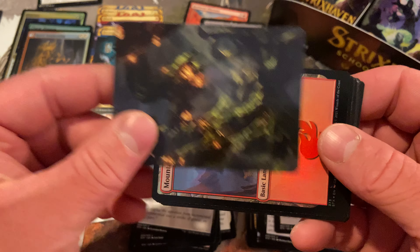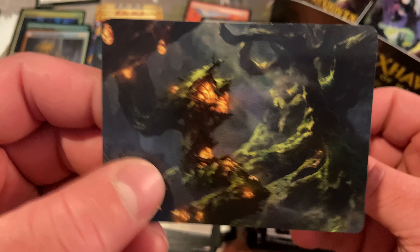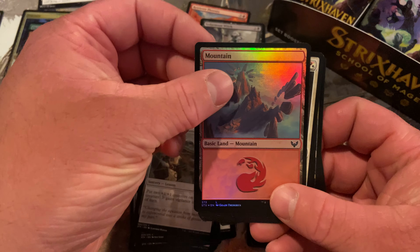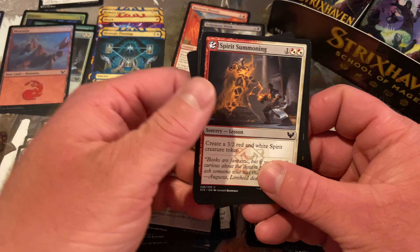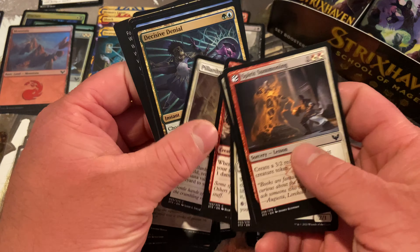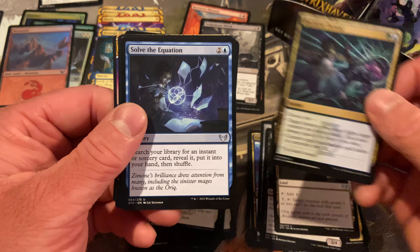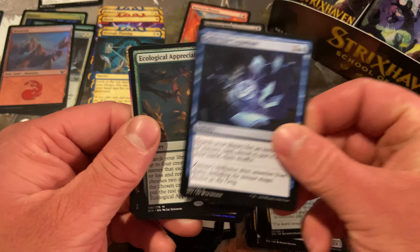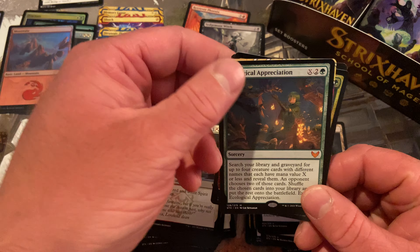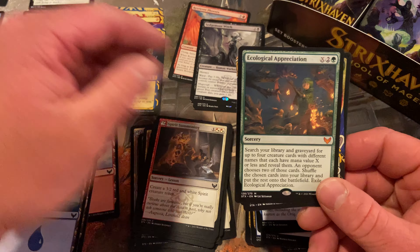I don't even know what's going on here. Is that a land? It's a Forest — yep, it's a Forest. And we got a foil Mountain. Four packs in and still nothing out of the set slot. This is getting a little disconcerting. Oh yeah, we got a gold stamp — the golden ticket!